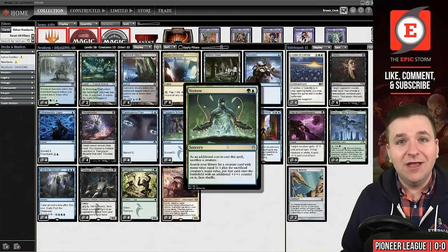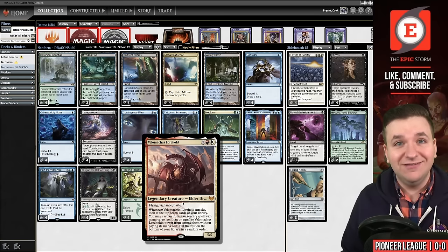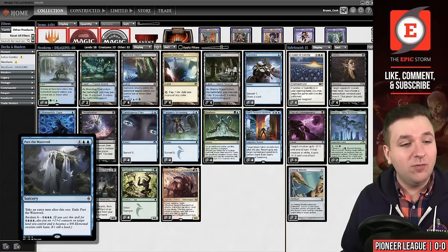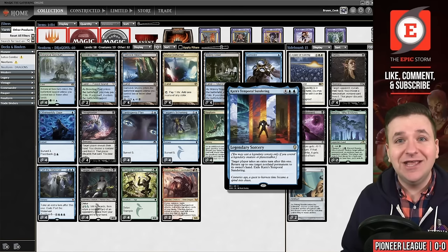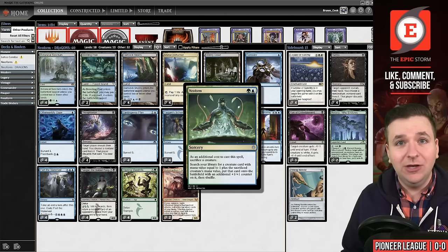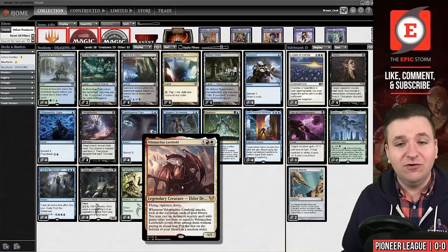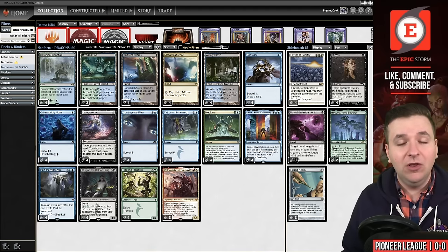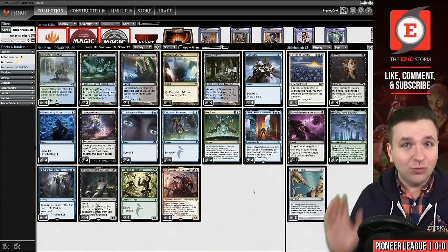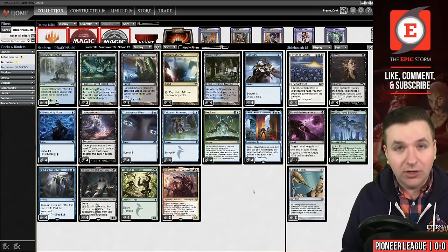Neoform gives that creature a plus one plus one counter, meaning Velomachus can cast spells that cost six. That means we can cast Part the Water Veil or Karn's Temporal Sundering to take extra turns. The plus one plus one counter from Neoform is super relevant. You attack for six and just keep taking extra turns revealed off your dragon. This deck is really linear but super powerful, and we're going to win on turn three in Pioneer in this video.